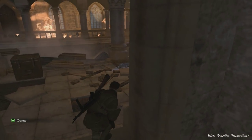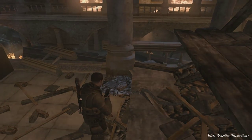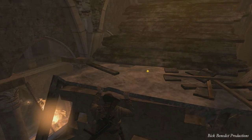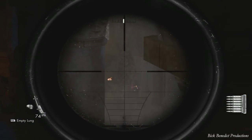On the half dozen or so attempts this took me, no other enemy ever rushed up here. Maybe ten attempts — I don't remember how many times I perished. Only one enemy ever rushed up here and I just don't think it's typical. So you might as well use trip mines just to give yourself a little peace of mind.